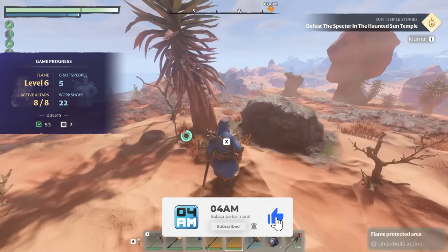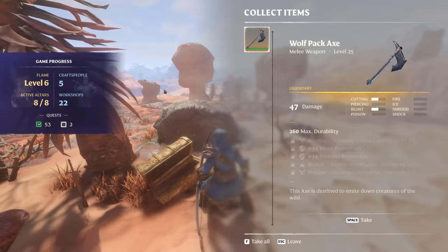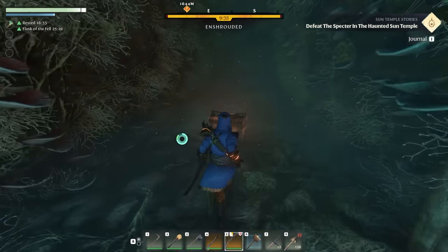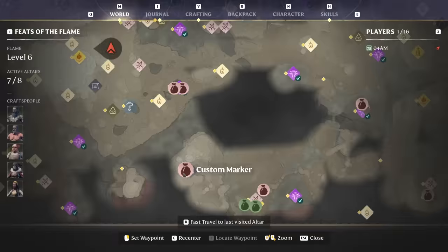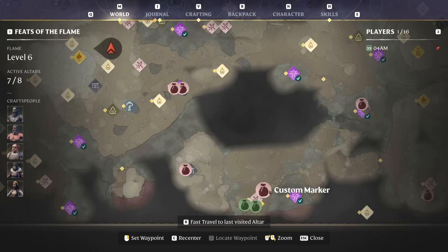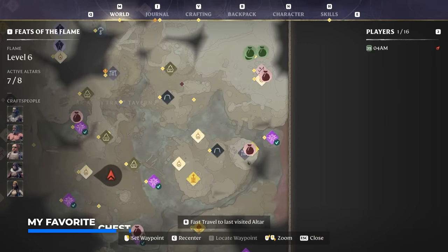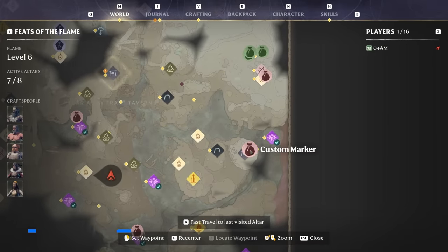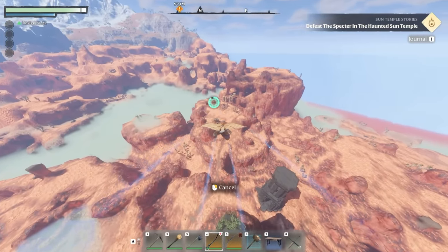I already covered this in a full legendary chest guide which you can find in the top right of the screen. It's important to know that this farming method will work for any chest in the game — it doesn't make a difference. The best chests are in enshrouded territory. The one I find to be the absolute best chest in the game is located in the eastern part of the world, in the Kindle Wastes.